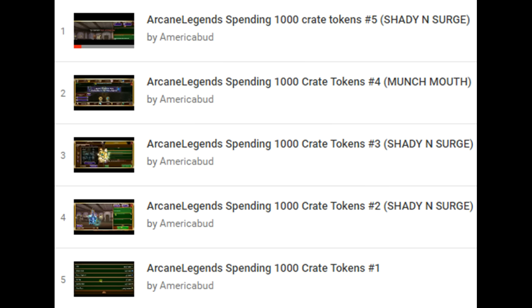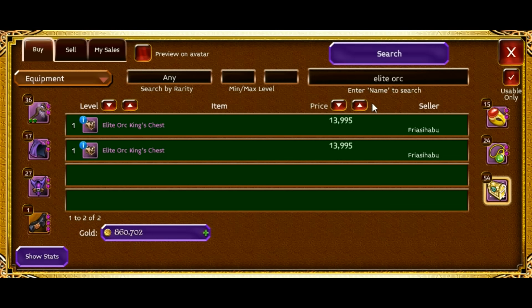I made millions off of crate tokens, mostly due to opening crates. But I also want you guys to know that you can get crate tokens completely free. All you have to do is farm gold and buy elite orc chests, and they have a chance to drop crate tokens.